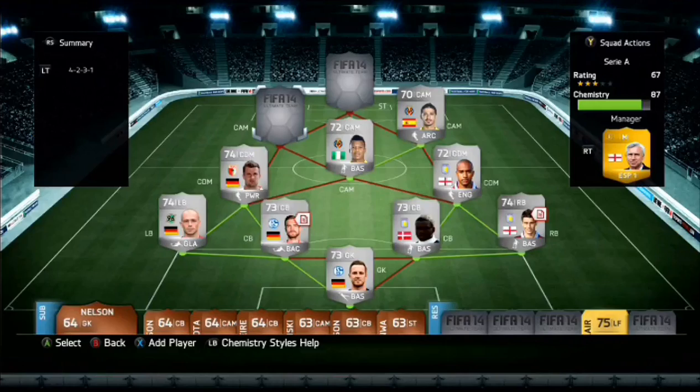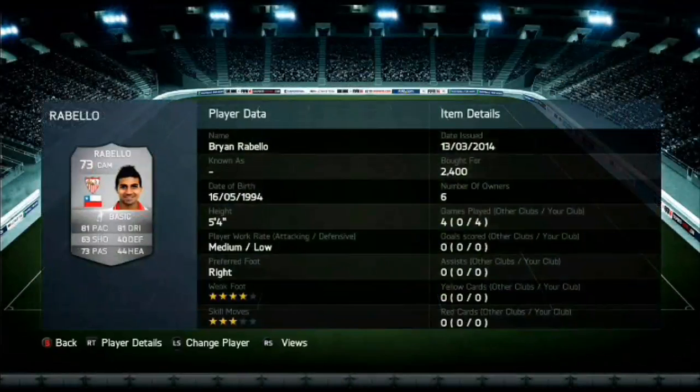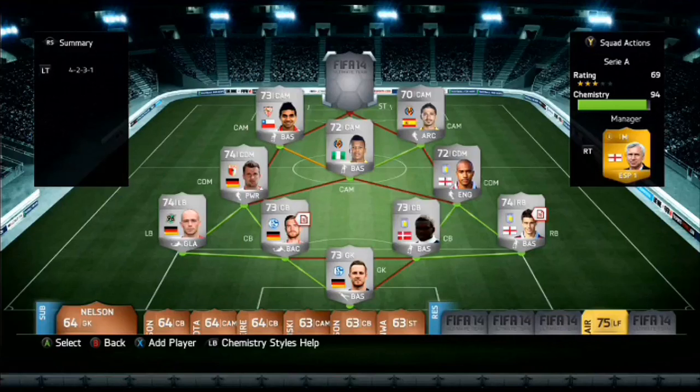At the other CAM spot, we do have Rabello. I looked at his card and he looked quite decent, and then I didn't notice the 5'4". But I thought let's give him a go, and to be fair he was really good. 4-star weak foot, 3-star skill moves, 2,400 coins — so that's a bit of a bargain. 81 pace and 81 dribbling, 73 passing and 63 shooting. There's nothing really to shout about, but this guy does help the main man up front.